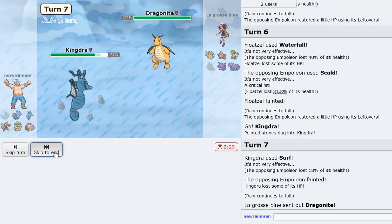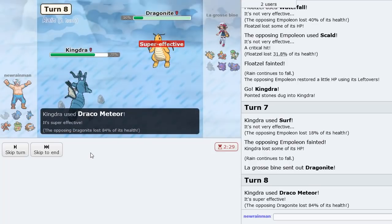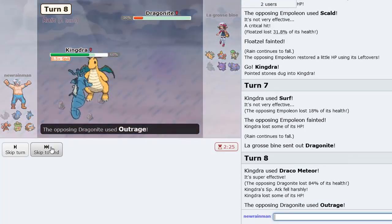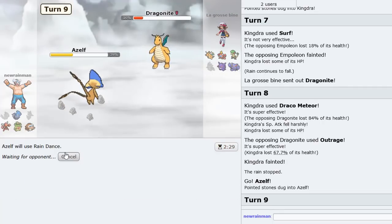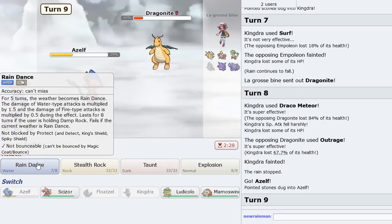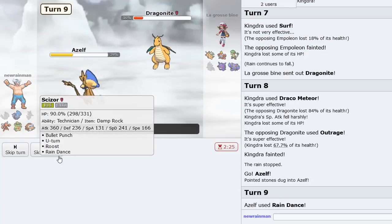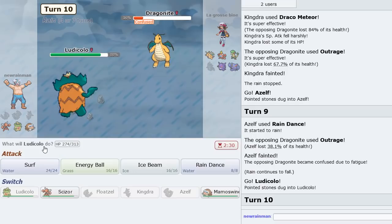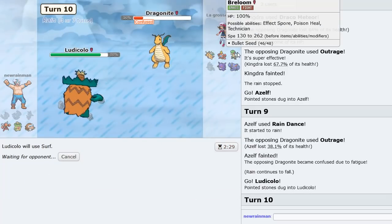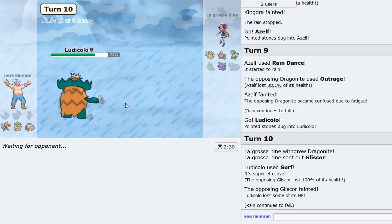I don't know if Dragonite gets knocked out — we'll see. Maybe just Draco. Doing a lot of respectable damage. He'll just Outrage. I think Rain Dance with Azelf is the play, then Raindance with Scizor after setting up Rocks. He might have Defog on Gliscor. Let's get Rain Dance up. He's done being confused. We go Ludicolo and a clean Surf is all we need — Gliscor's gone.